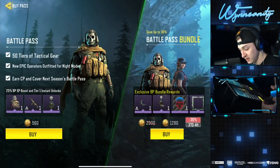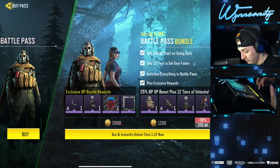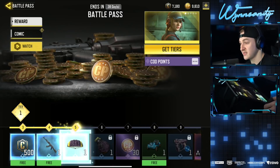So we're going to max this out right now. We've got a bunch of skins here right off the bat, but they're locked. So we need to upgrade our pass — we're going all in. We're going to get the bundle: buy and instantly unlock the first 12 tiers for 1,280 COD points. Pass purchased successfully.